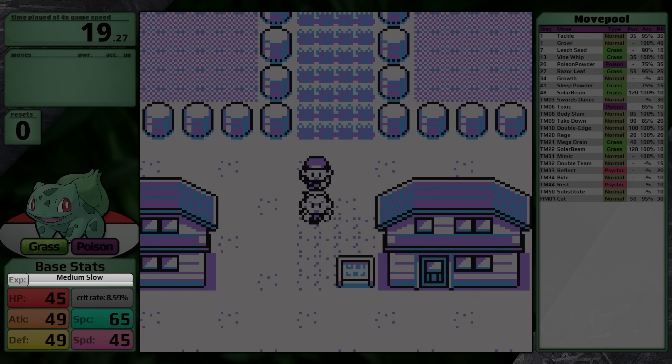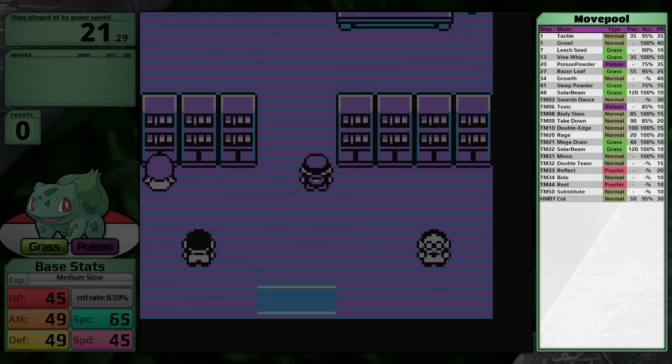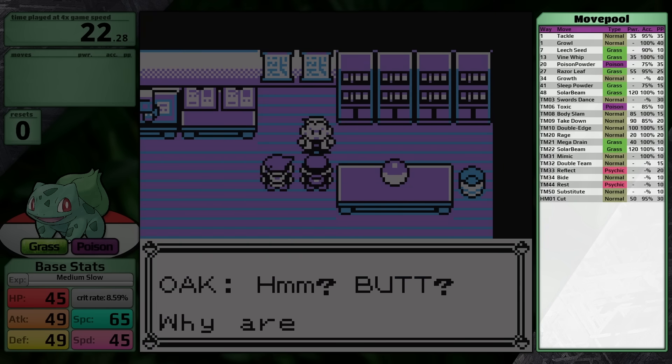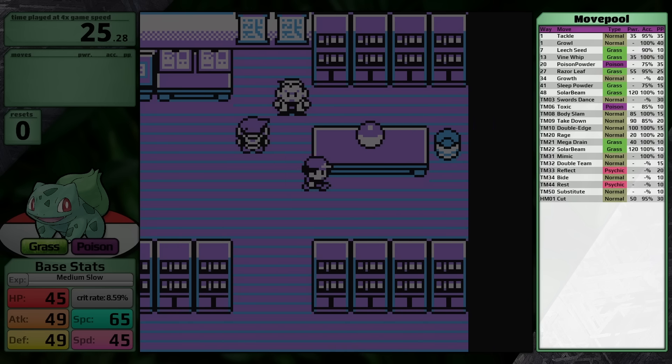The medium-slow growth rate is the best for solo challenges because it levels up very quickly in the early game. In terms of move pool, Bulbasaur is sort of a mixed bag. It functions like every other grass-type in Generation 1 — they get primarily grass and normal-type moves, with very little, if any, coverage.